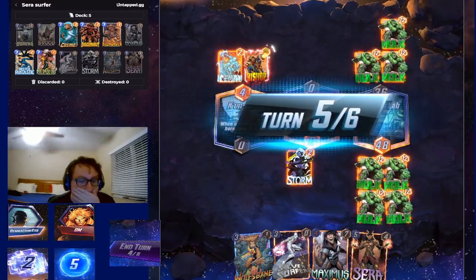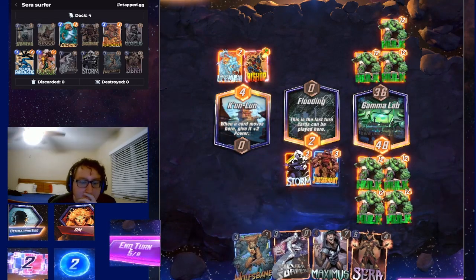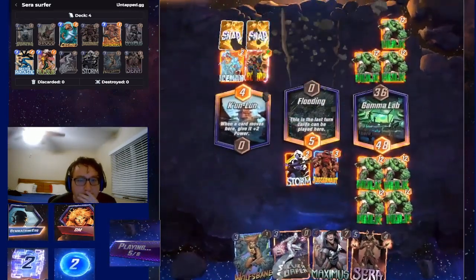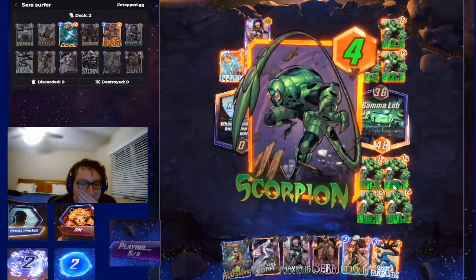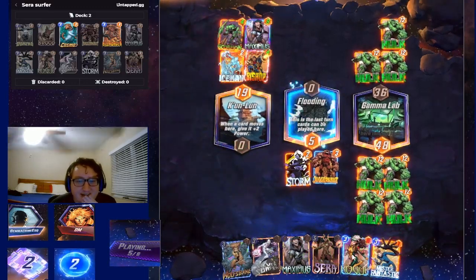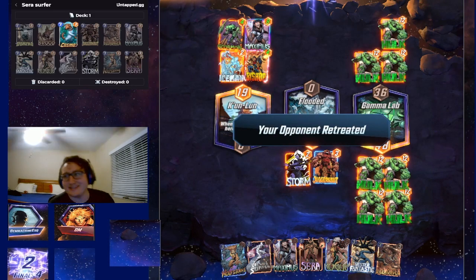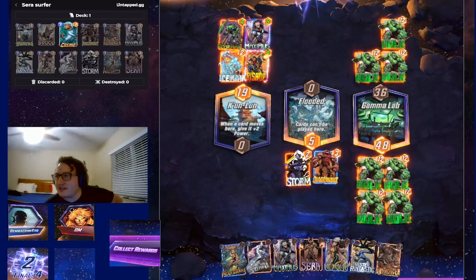Part of me just wants to Maximus here. Actually, we Juggernaut. And we hope Juggernaut kicks one card over to the right there. Oh, he doesn't. Oh, that's so brutal though. Oh, that feels terrible. So the question is, does he have Shang-Chi? And he doesn't. And he retreats. And we absolutely take our cubes.